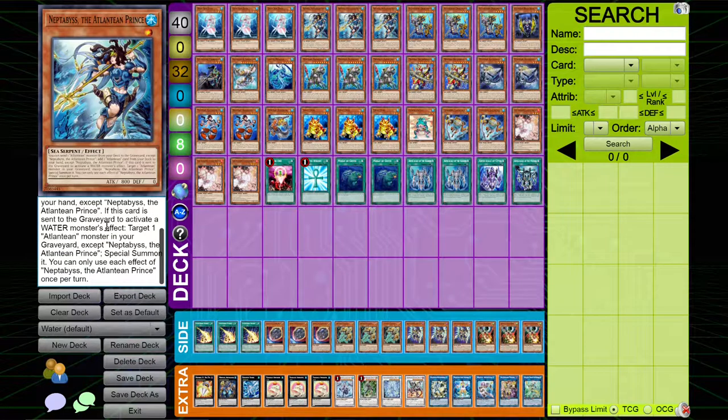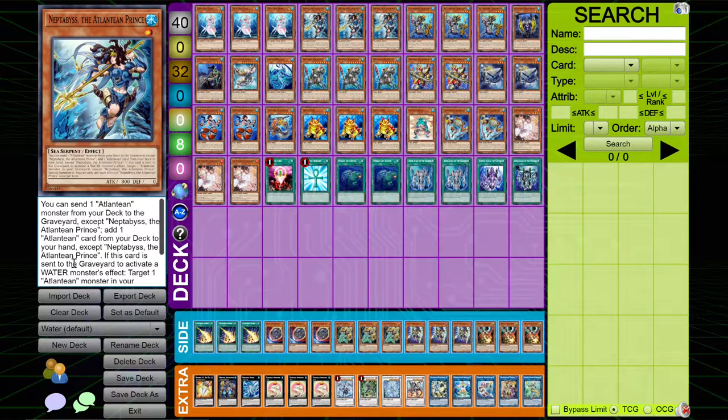Then, if it's sent to the graveyard to activate a water effect, you can target one Atlantean in the graveyard and special summon it. You can use both of these effects in one turn. This card has so much potential and is probably the best card in the entire deck.